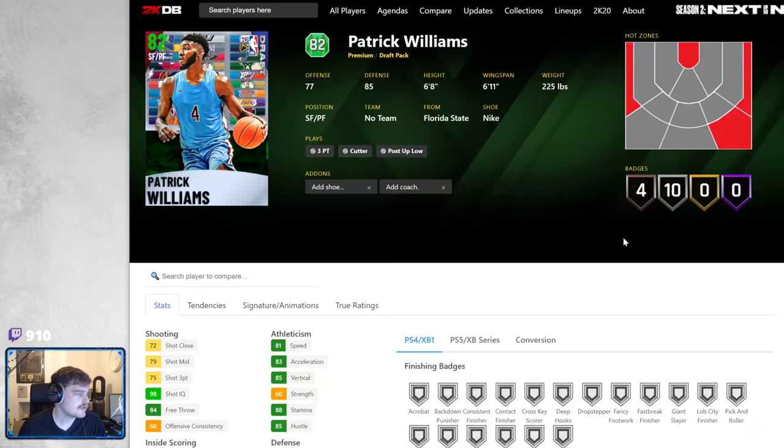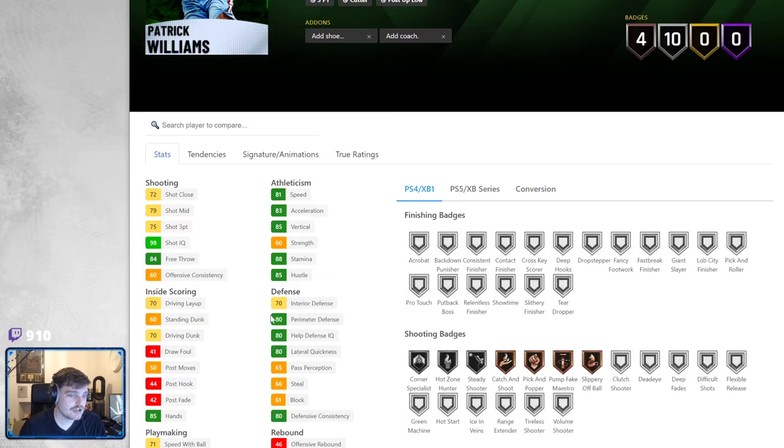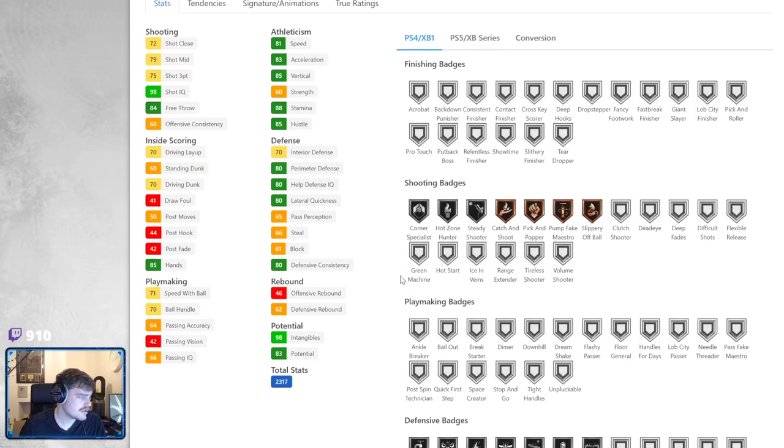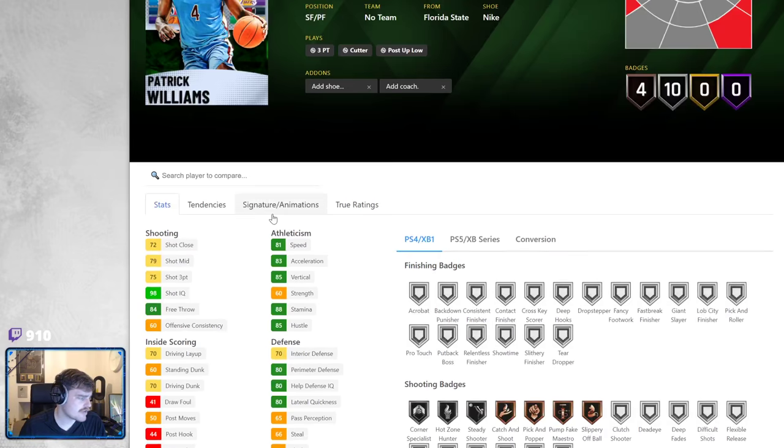Then we've got Patrick Williams, who despite being the fourth pick in the draft only goes up to a Sapphire. 81 speed, 83 acceleration, 71 speed with ball — not terrible. Defense is pretty decent, shooting is pretty decent. He could actually be a nice little Sapphire card.